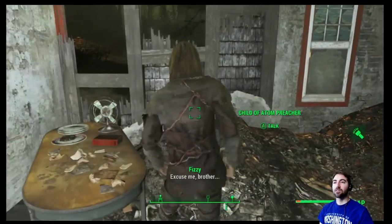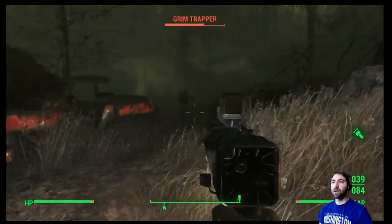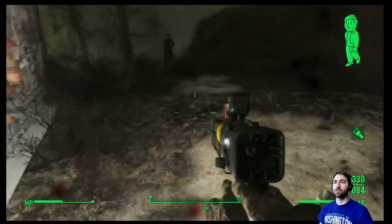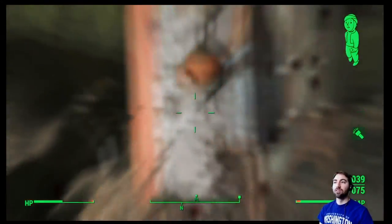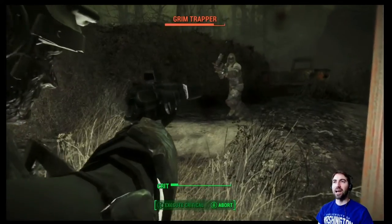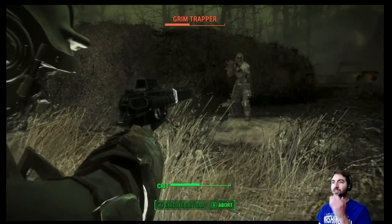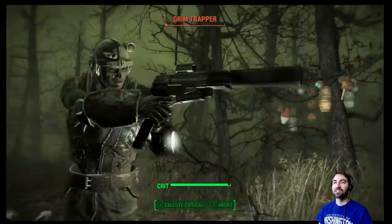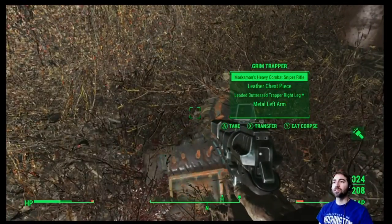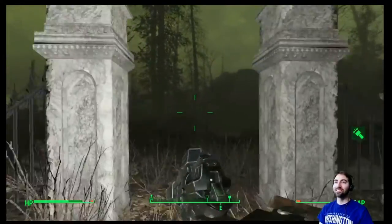'Glory must be spread to all.' Excuse me, more stuff is attacking us. Another grim trapper — I am with them but you don't have to be like that! Some sweet caliber rounds — ow, my head is hit. 'The bomb is us, the bomb is Adam!' Geez, why am I missing every shot? There we go. Wow, look at how much agility we have now for AP — this is pretty sick. It makes sense because we've upped our agility so much from our levels. Oh, it's the cull traps from when we were fighting the mole rats — a little trip down memory lane.